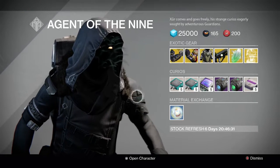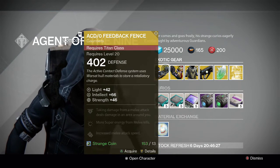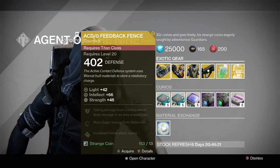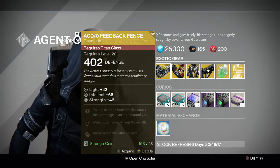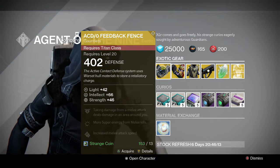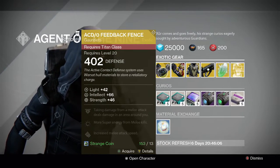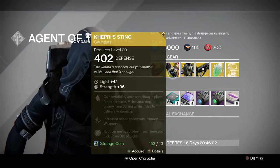For the Titan we have the ACD/0 Feedback Fence — it is the new exotic gauntlets for the Titan from House of Wolves. Its perks are: taking damage from a melee attack deals damage in an area around you, more super energy from melee kills, and increased melee attack speed. It also has Intellect and Strength on it, so pretty good. I just picked one up and I'm gonna level it up and see how good it is.